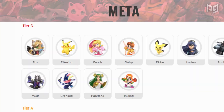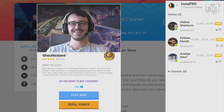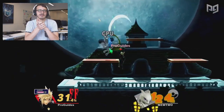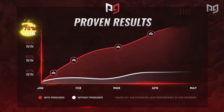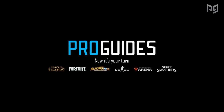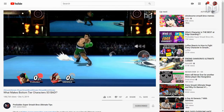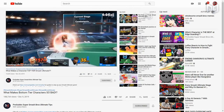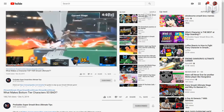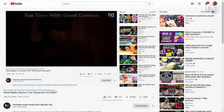Simply click on a character there and you'll find even more information including guides and moveset descriptions. When you join ProGuides, you'll also get access to exclusive Pro Courses taught by top players and coaching via Play with Pros. In our What Makes Bottom Tier Characters So Bad video, we went into the key factors that hold a character back. You can check out the video yourself to learn more, but here are some of the main factors.